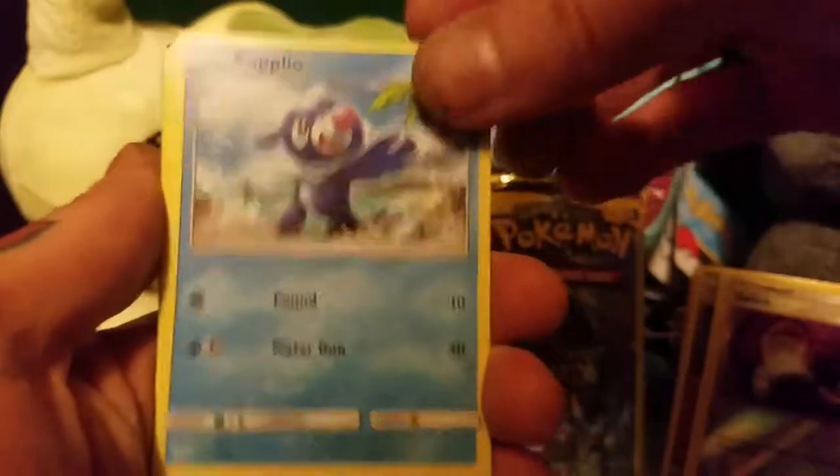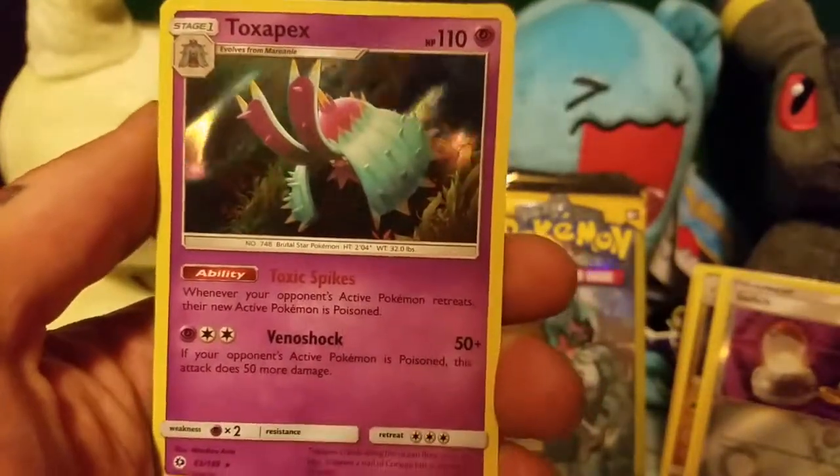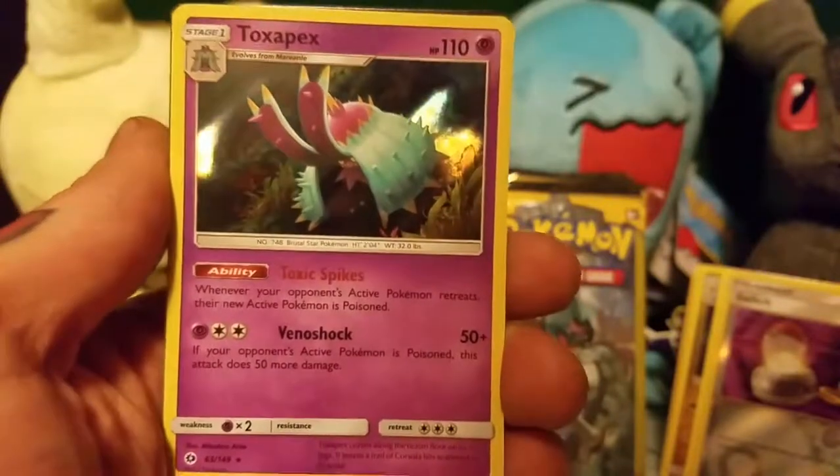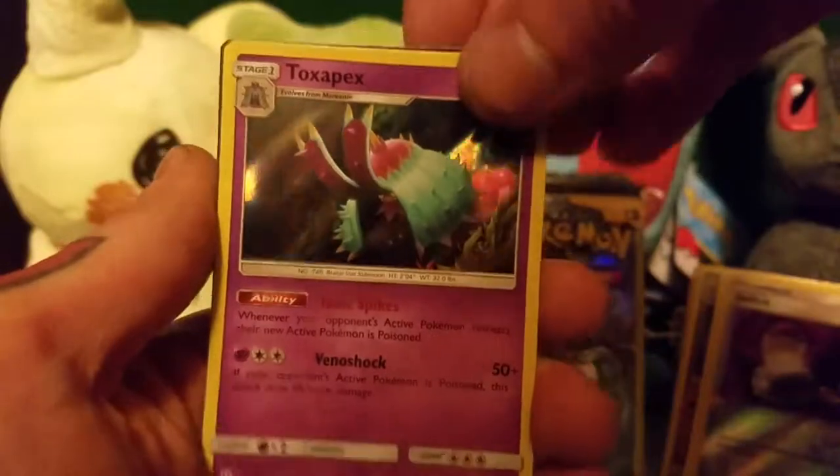We've got a Popplio. Ooh, a Toxapex Holo. That's cool. It's got Toxic Spikes as an ability. And a Dark Energy.